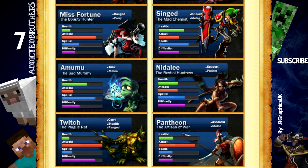Nidalee has a special ultimate — when she reaches level 6, she can go into a Cougar form, which gives her different skills and no mana cost. She will also gain movement speed and can jump over some ledges around the map. Nidalee is very strong and a pretty good support because she can heal and give attack speed bonus. Her pokes are incredible and she is just a very strong champion.